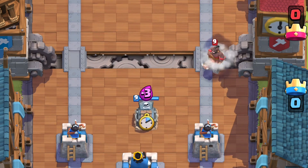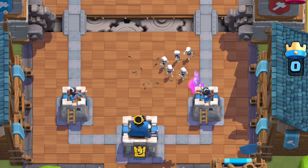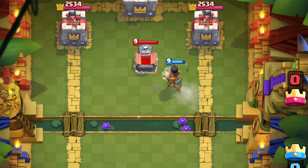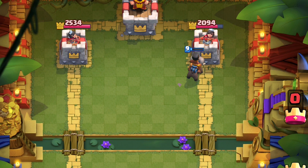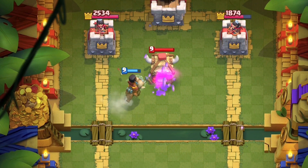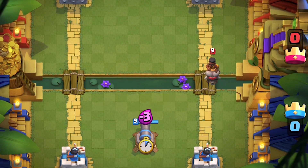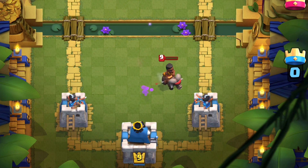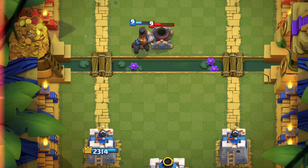Traditionally Tombstone is decent at stopping Giants or even Hogs because they've got to whack the tombstone a couple of times before it pops, and then those skeletons assist in taking out the Hog. But with the Ram Rider, her charge damage deals a bit over 400 damage annihilating the Tombstone building, and then the rider snares and picks off every single skeleton one by one. That Tombstone is a negative elixir trade. That being said, all other spawner buildings do stop her much more easily - they're not as fragile as Tombstone or the skeletons. All defensive towers stop her easily; even a cannon can endure her charged ram. This is a juicy positive elixir trade.